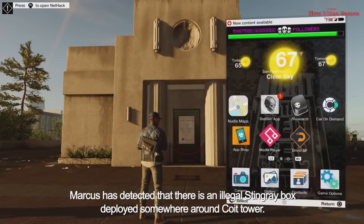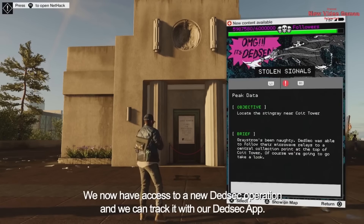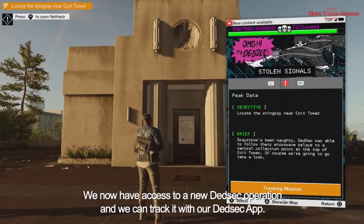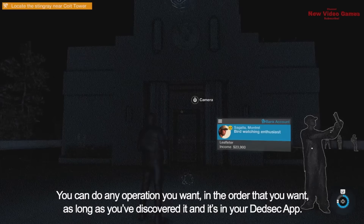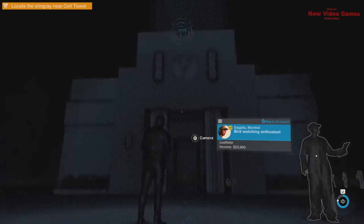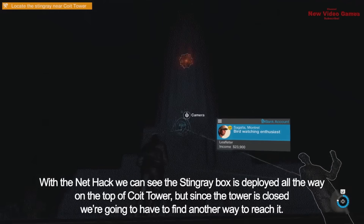Marcus has detected that there's an illegal stingray box deployed somewhere around Coit Tower. We now have access to a new DedSec operation and can track it with our DedSec app. You can do any operation you want in the order you want, as long as you've discovered it and it's in your DedSec app. With NetHack, we can see the stingray box is deployed all the way on top of Coit Tower.